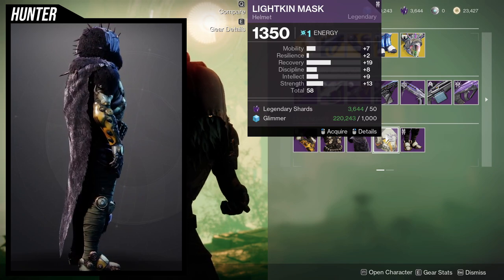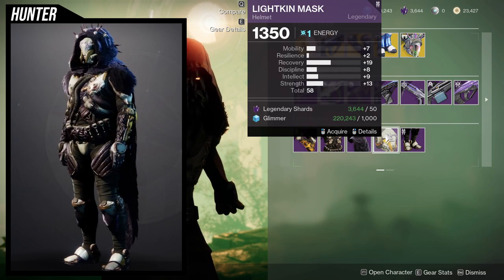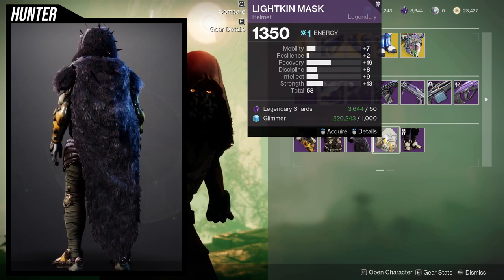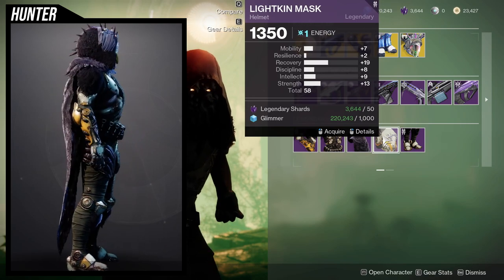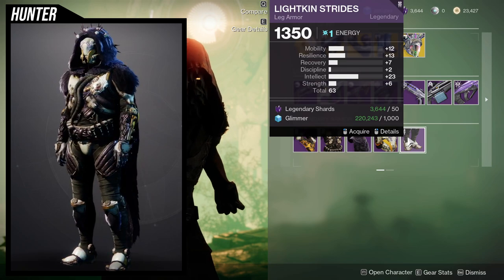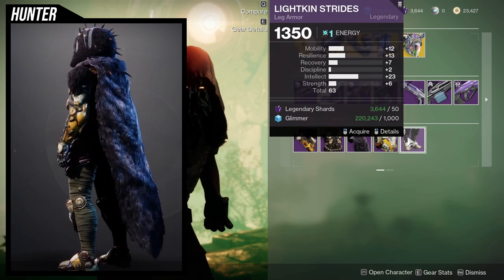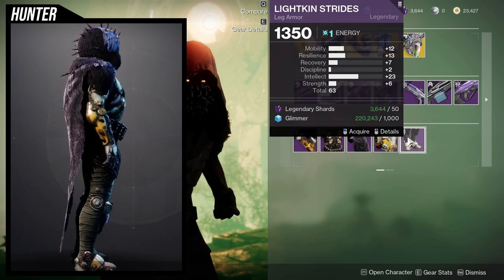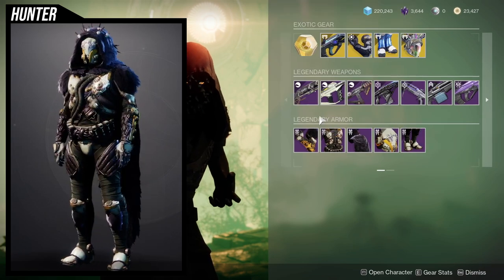For the Hunter helmet — to be real, the problem with using Powerful Friends is that assumes hunters are already running that mod, so you have to account for potentially losing mobility elsewhere. Personally I wouldn't pick this up. With a plus 10 on recovery giving you 17, then Powerful Friends on mobility for a 32 — so 32 mobility, 13 resilience, 17 recovery — with high intellect as a bonus on top, that's actually pretty decent.